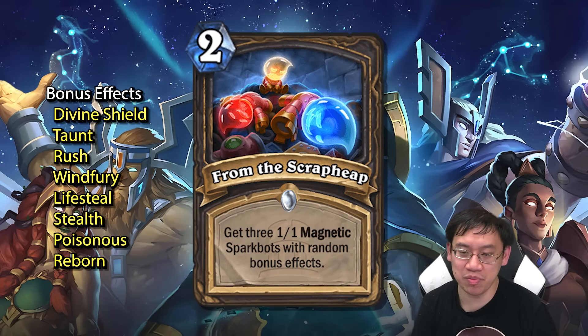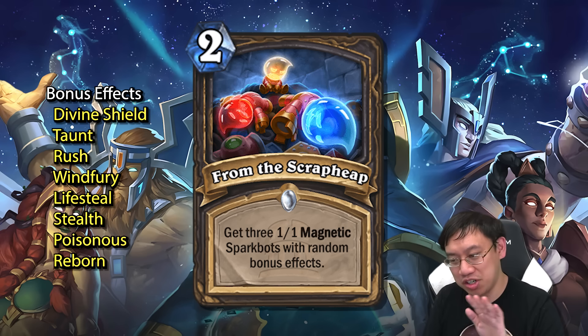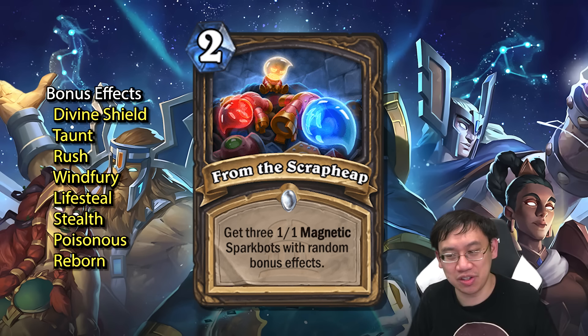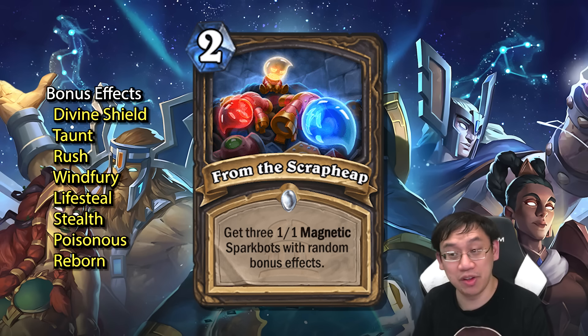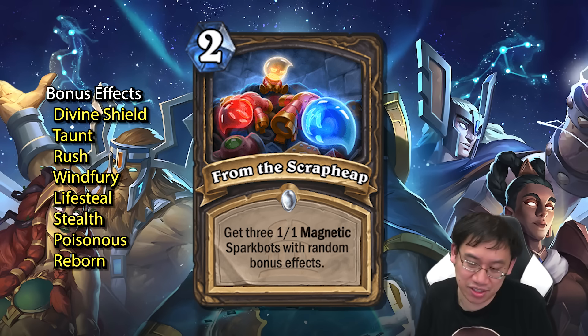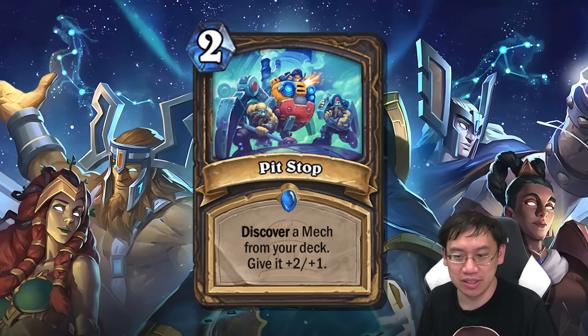Rogue also got From the Scrap Heap: two mana, get three one-one magnetic Spark Bots with random bonus effects. We've seen these Spark Bots - they're one mana one-ones with magnetic and one of: reborn, divine shield, taunt, rush, windfury, lifesteal, stealth, or poisonous. While they would be really insane in a mech Rogue deck, two mana might be just a little too much. Although you could always play From the Scrap Heap specifically to do something like a turn-six Mimiron into Spark Bot, Spark Bot, Spark Bot as a simple combo.